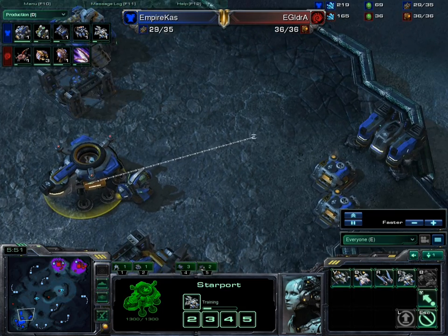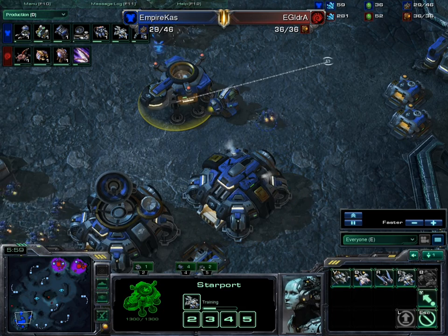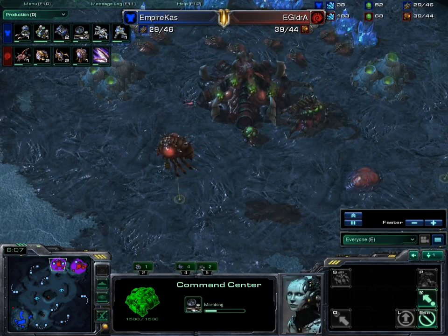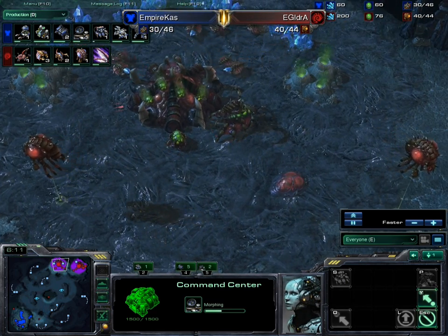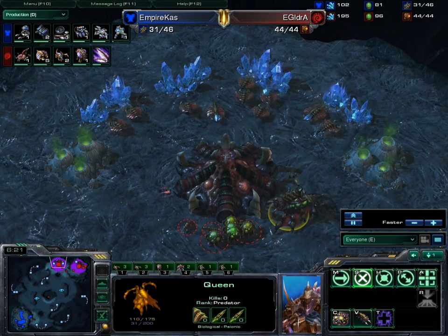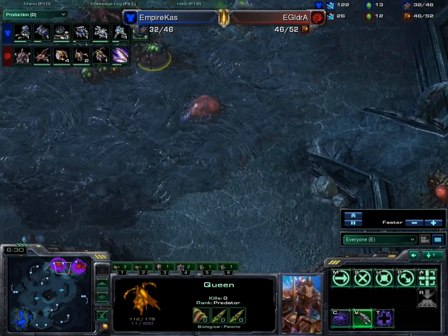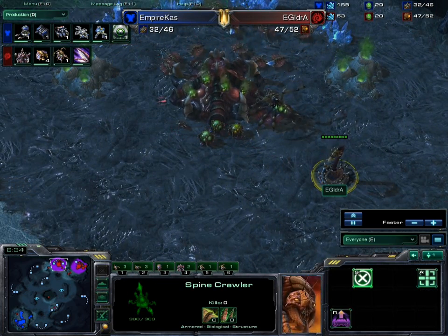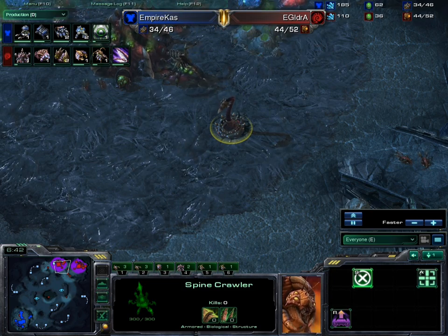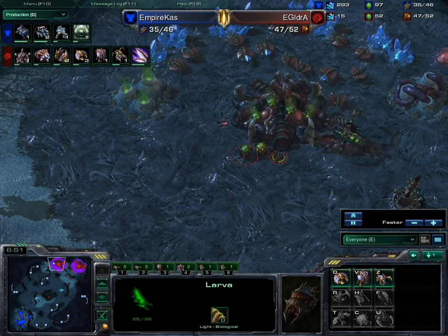This is essentially a classic variation of the 1-1-1 play, now including a command center in the mix. Meanwhile, IdrA has a spine crawler up in a very good position — it covers the ramp and the side of the natural expansion, giving great ground coverage for that area.